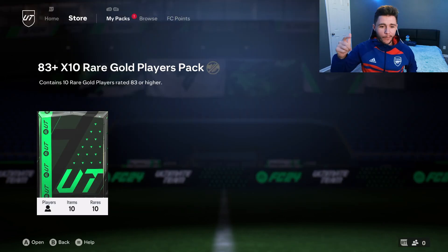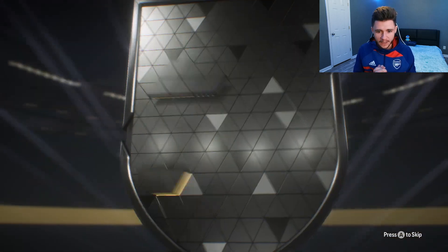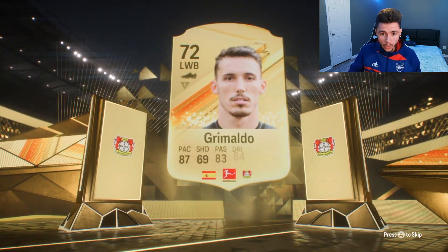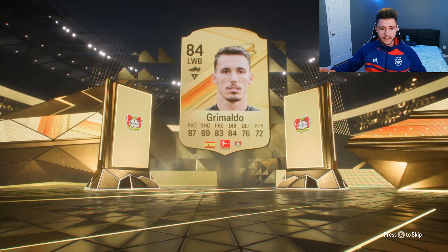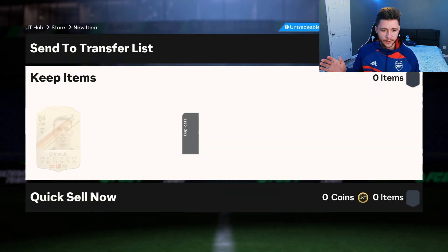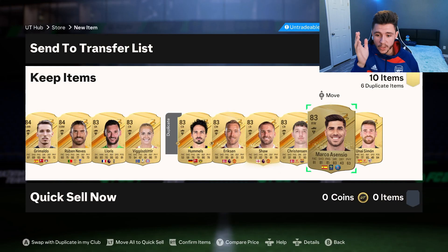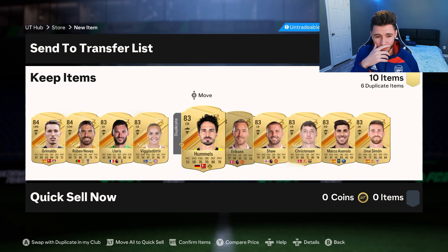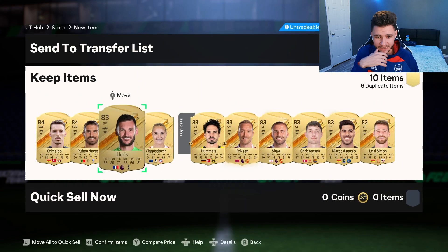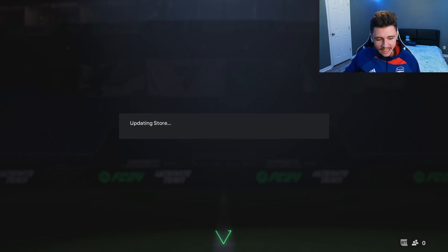Last but not least, boys — the big boy pack, the 83 times 10. We're going to hit it with a nose pack. EA, show us the goods, we need a lot of fodder from this pack. We're going to get a Spanish left wing back — Grimaldo. No way is that the highest rated card in the pack. 83 times 10 and we get Grimaldo, 84-rated as the highest. We got two 84s and eight 83-rated cards. This has to be some kind of sick joke. Get that off my screen.